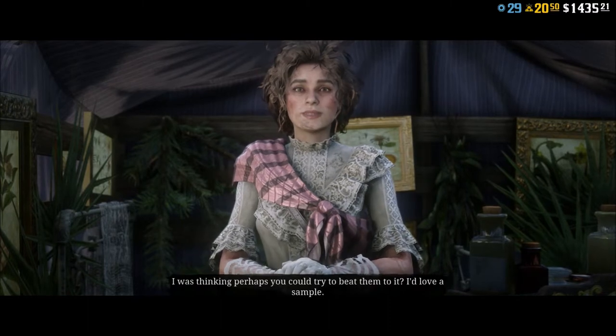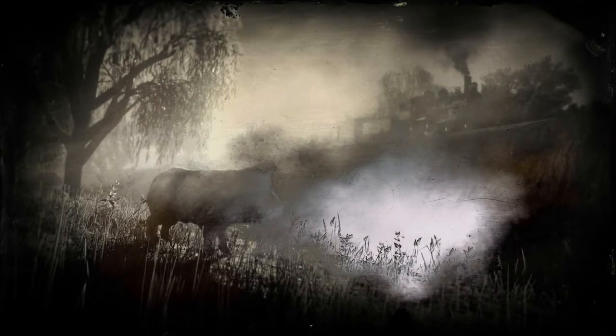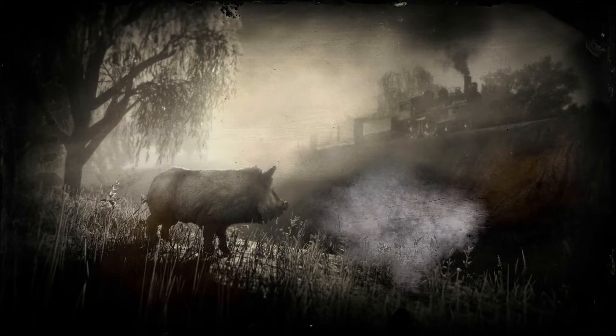Also be aware when you're doing these missions: once you find the animal, if you chase it around for a long time trying to kill it or sample it, eventually it can get away. I had this happen with the cougar mission that Harriet offers. I chased it and chased it and he was so quick I could never get a good shot on him. It takes several bullets whether you're sampling or killing them, and he eventually just got away and the mission ended. There is no timer that shows how long before the animal goes away, but be aware they can disappear and the mission will be over.